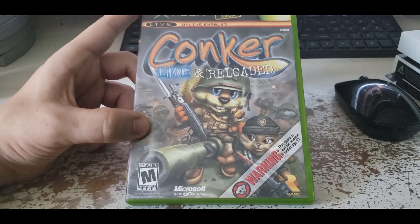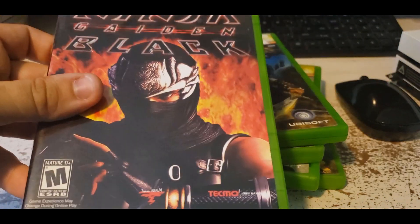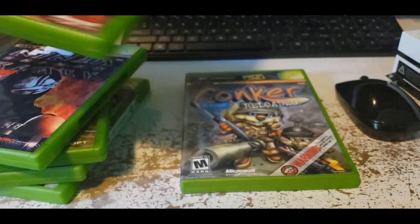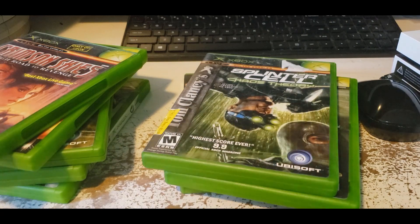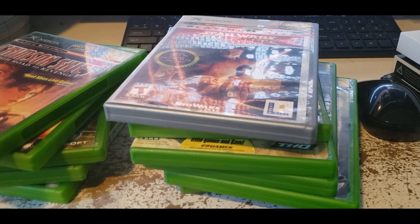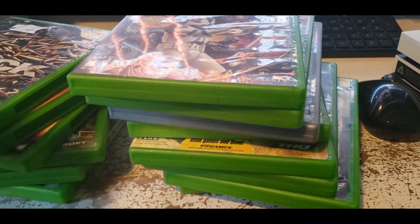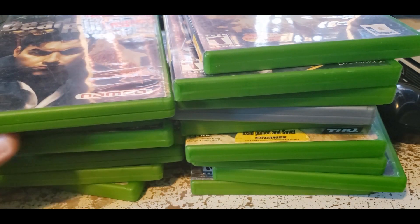Let's take a look at some other games that are backwards compatible. The Prince of Persia games, Ninja Gaiden Black, Crimson Skies, the Splinter Cell series, Full Spectrum Warrior, Star Wars Knights of the Old Republic 1 and 2, Black, the original Battlefront series, Indiana Jones and the Emperor's Tomb, Dead to Rights. All of these games are backwards compatible — these are all original Xbox games.